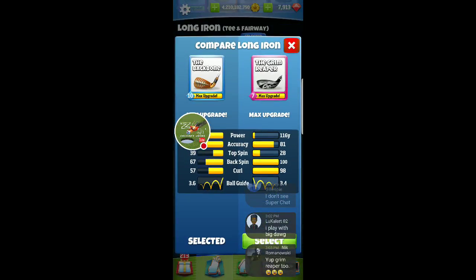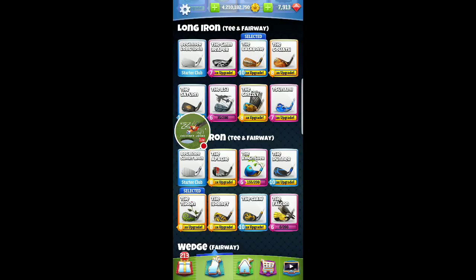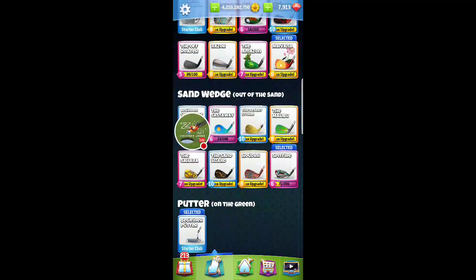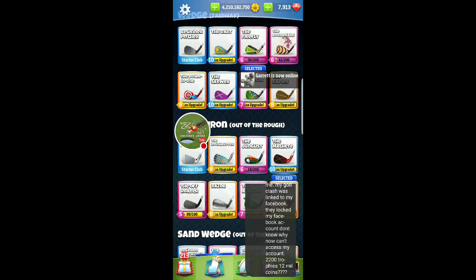Grim Reaper — I do like Grim. You can see my Grim's maxed. The stats aren't horrible, it just doesn't have power. That's the only thing. But it is a dunk special club that you can go with. I have pulled it out a few times.